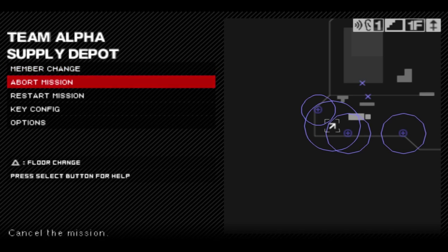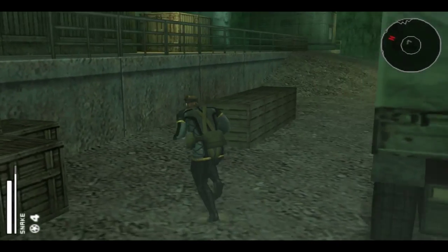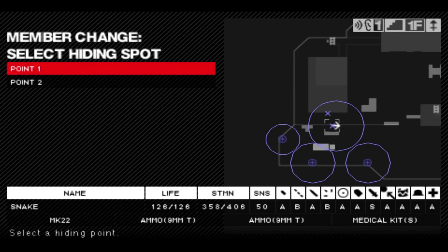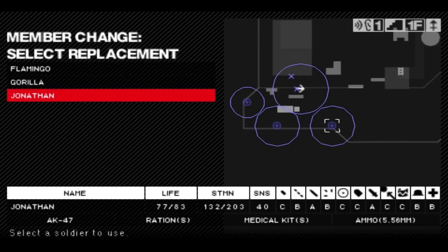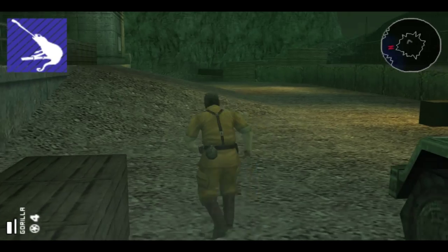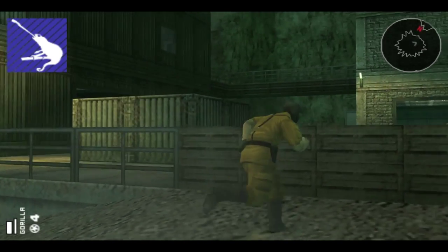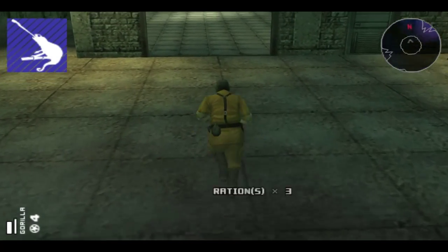Who all is here? Okay, I need to select one. So what do we have? Flamingo, Gorilla, and Johnny. Let's actually use Gorilla. I know he doesn't have much life - wow, he has like no life. I don't mean it like that, I'm sure he has things he loves to do. But the reason is because whatever this guy collects, see how R has a transport button now? So let's test this out. Let's grab some rations.